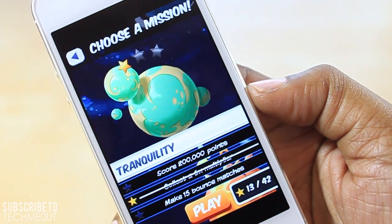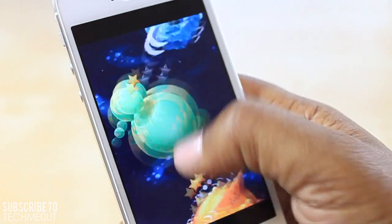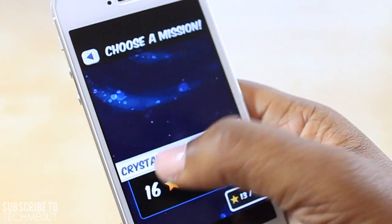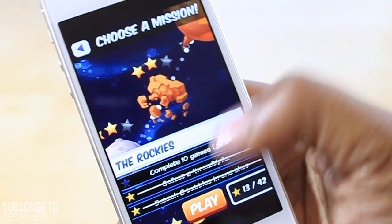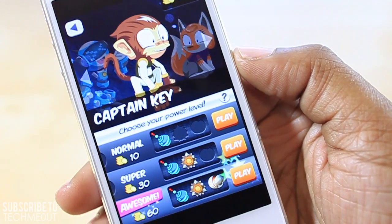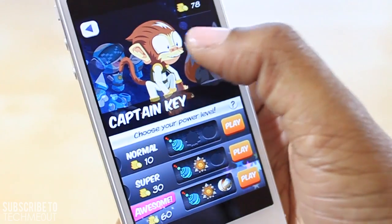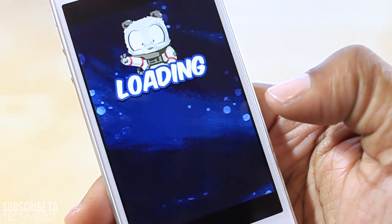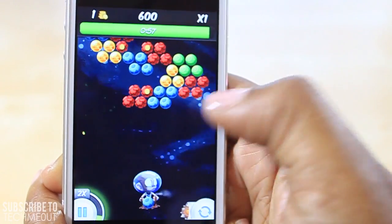After you've chosen your method of play, you'll choose a mission. Each mission is a planet, and on each planet you have three objectives. You can swap between planets by simply swiping your finger, and it'll let you know which ones you've unlocked and which you haven't. Then you select play and you're taken to a screen where you can select your power-up. You have three options, and each level has more power-ups. You can also choose your character, though certain characters require payment or unlocking specific planets.